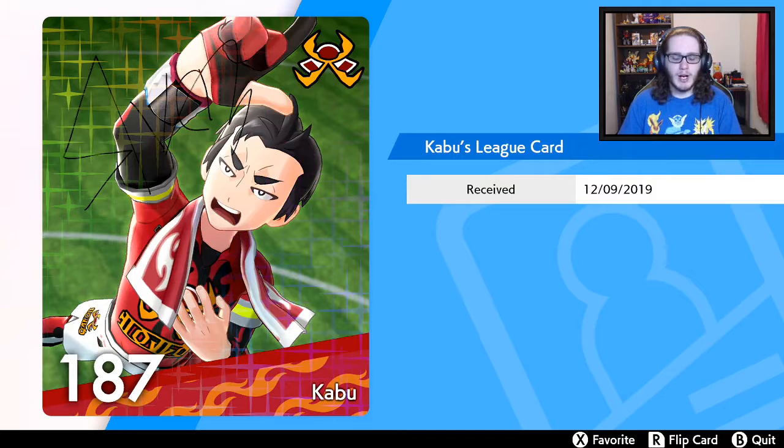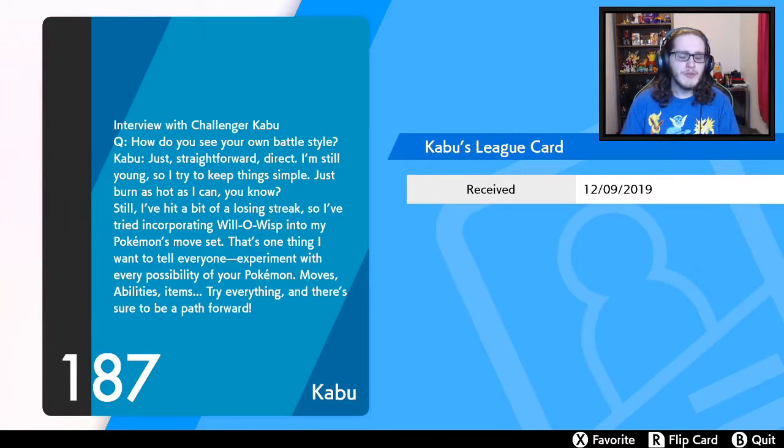Kabu number 187. Interview with the challenger Kabu — question: how do you see your own battle style? Kabu: 'It's straightforward, direct. I'm so young so I've tried to keep things simple — just burn as hot as I can, you know. Still, I hit a bit of a losing streak so I've tried incorporating Will-O-Wisp to my Pokemon's move set. That's one thing I want to tell everyone: experiment with every possible Pokemon move, ability, and item. Try everything and there's sure to be a path forward.'